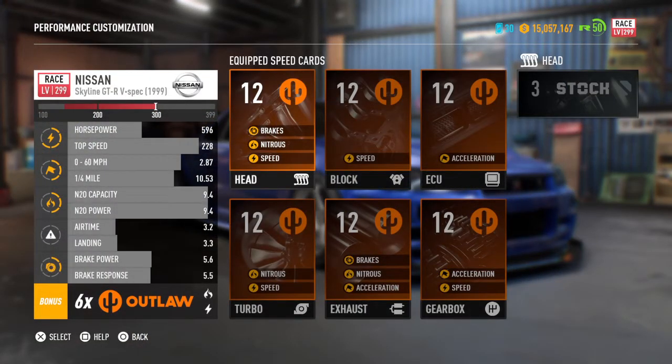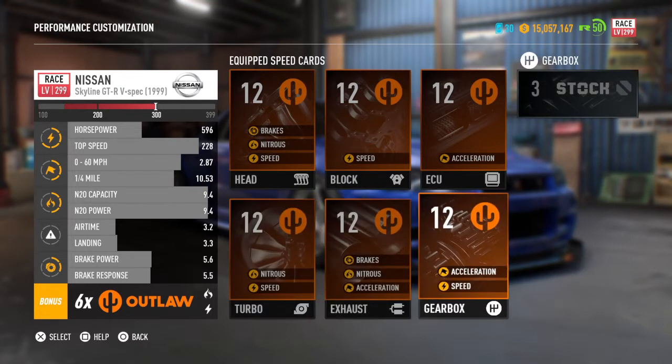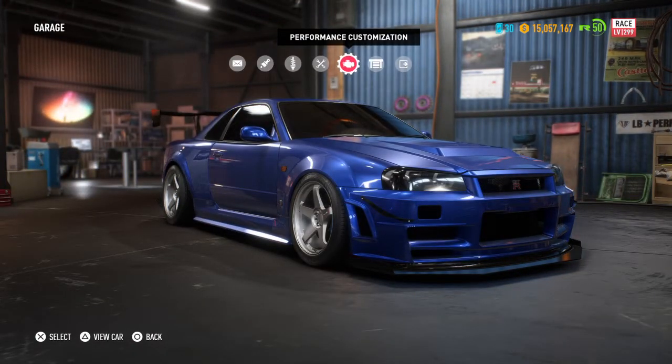Alright, let's go to stats. Everything is Outlaw, six times bonus for speed and nitrous. Headers level 12 brakes, nitrous, speed; block level 12 speed; ECU acceleration level 12; turbo level 12 nitrous and speed; exhaust level 12 brakes, nitrous and acceleration; gearbox level 12 acceleration and speed. You start off at level three stock parts but can bring it up to level 12 — it only goes to level 299, which is upsetting. I feel like this car has a lot more potential, hopefully EA ends up fixing it and just gets rid of the whole tier thing.